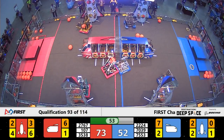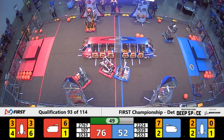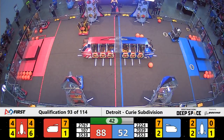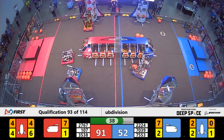55 seconds left in the match. RoboJackets is still working on completing another rocket for Red, while their partner, 107, is up against defense from 22-24 and still able to get off a piece of cargo into the ship for Red.